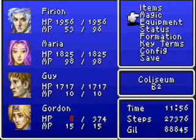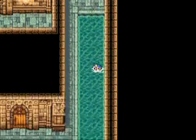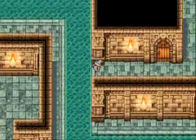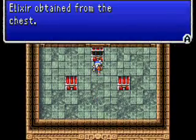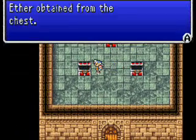Usually they don't do that much damage, viewers. Alright, that's good. Now let's get on out of here, viewers. There's still a little bit more treasure we want to get — like in here. Get an elixir, that's nice. A cottage. And an ether. Alright, that's good. Let's get out of here, viewers.